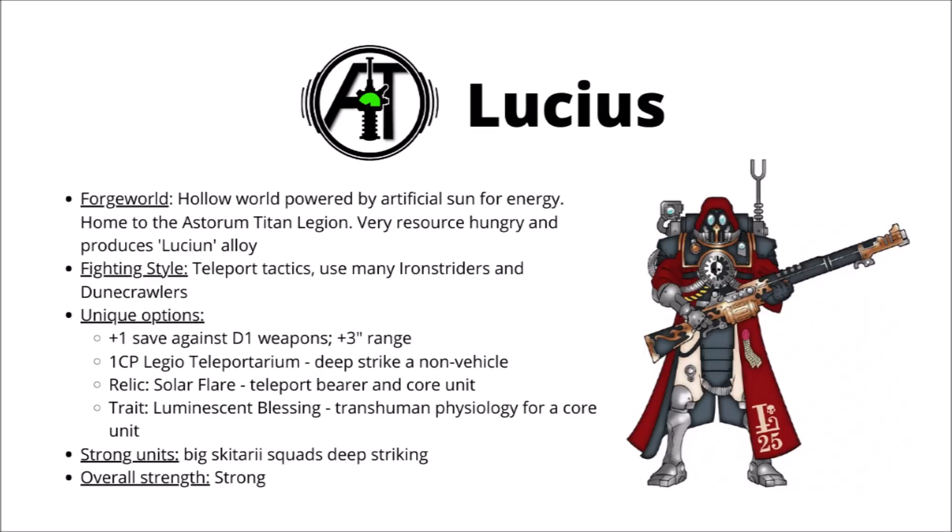Overall, Lucius is just amazing for bigger units of Skitari, and perhaps might be the best Forge World for these. Rangers and Vanguard absolutely love getting the plus-one save against damage-one, they like the plus three-inch range, and they really like being able to teleport into battle for maximal firepower. Luminescent Blessing is also amazing for them, so if you really want to go down the Admech horde route, then Lucius might be for you. Overall, I'd also say that along with Mars, they're perhaps one of the very strongest Forge Worlds competitively. I've got no doubt they're going to be cropping up in tournament-topping lists in the near future.